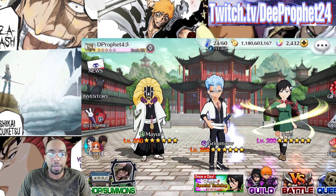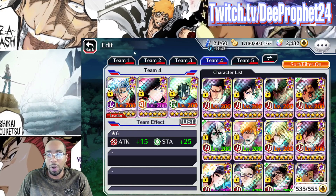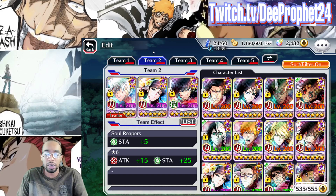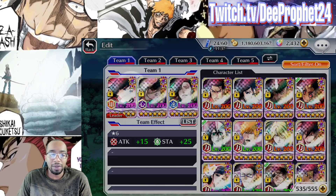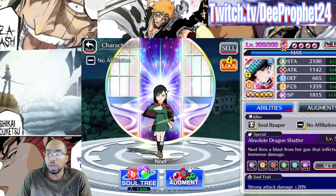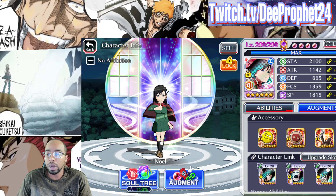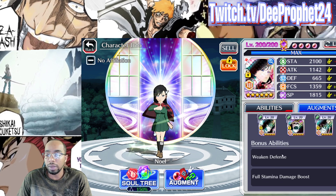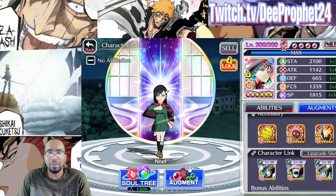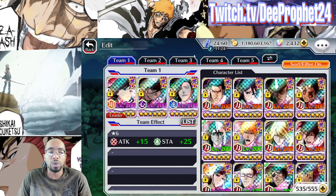Now I can look at my account and just kind of show all my max transcended units. I only have two 20x3 units right now, but I do have Noel — 20x3, weak in defense and full stamina boost. I will be doing a showcase on her very soon.